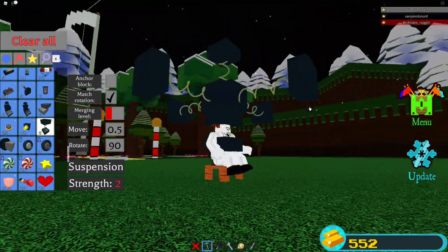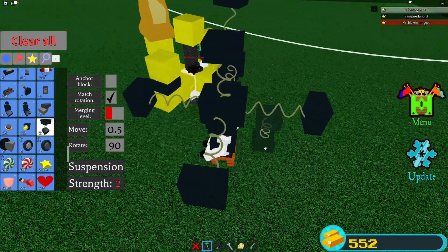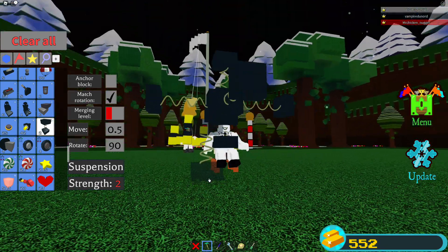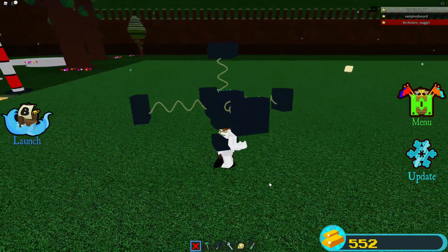You also put this here, and that's basically it. I don't know what my friend is doing, he's just being a scooter man. So you delete the chair and you have the spilly thing where you can spin around like this.